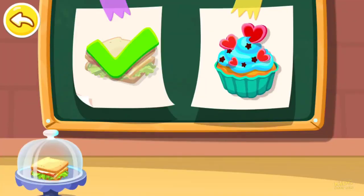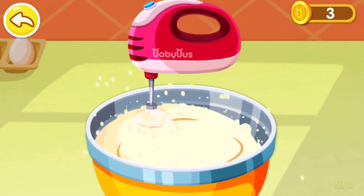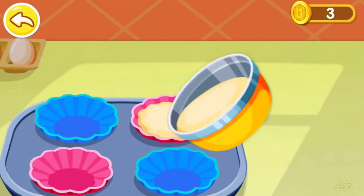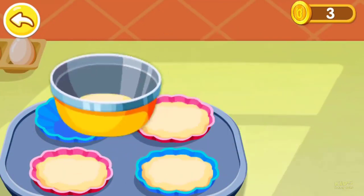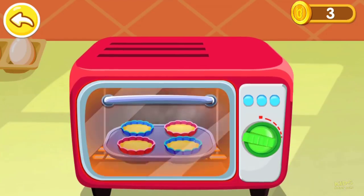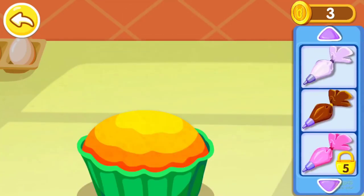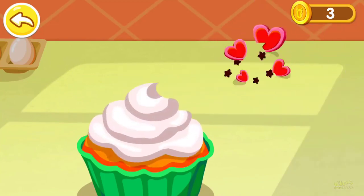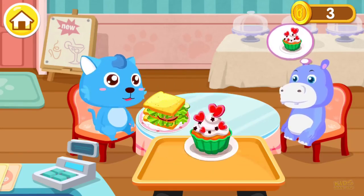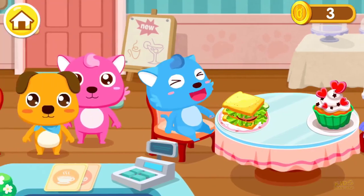This is what the customer ordered — let's make it together. Mix the ingredients first. Now pour them into the mold. Now you can put it in the oven. Which cream do you like? Milk flavor. Our delicious cake is done. Here's your order: sandwich and cake. Welcome to our cafe — you have customers, show them to a table.